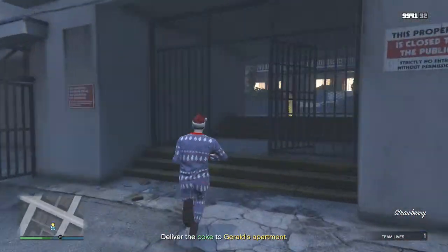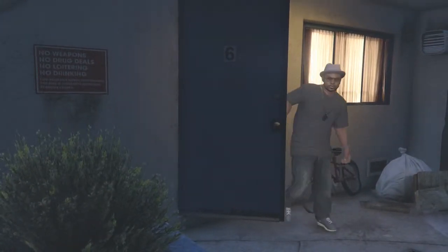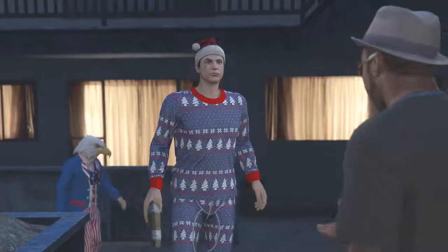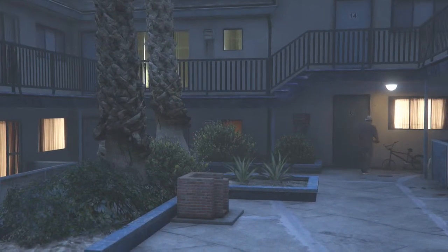Next we have clothing, and the clothing options in this update were amazing in my opinion. We got a lot of new t-shirts, a lot of new suit jackets, and a few hats — all pretty cool. The masks in this update were pretty cool too; they're all kind of animal masks like the raccoon mask. We also got new tattoos and new hairstyles.